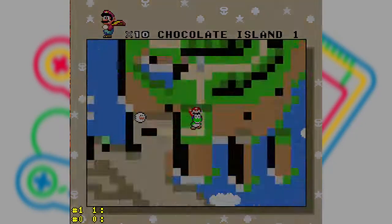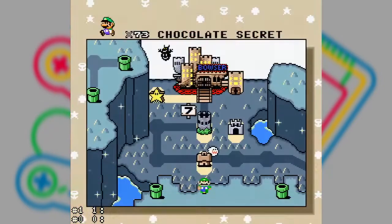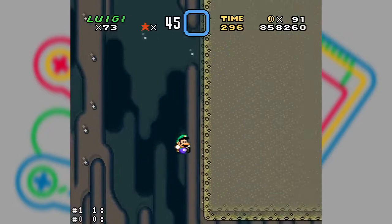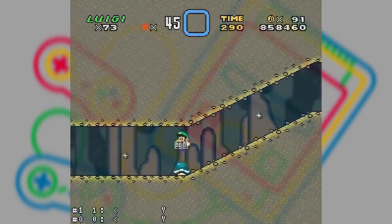The Chocolate Island world is the sixth in the Super Mario World game. This world, like others in the game, is stuffed with secrets. Getting through this world isn't that difficult, but you won't expect a cakewalk like eating chocolate candy either. So in this video, we are going to remember the secrets and phases of this sweet world, Chocolate Island 1.